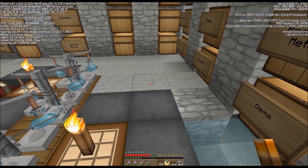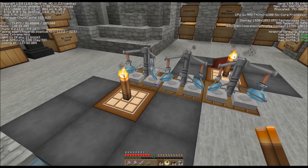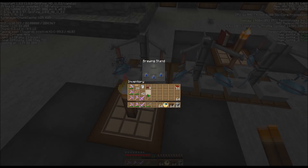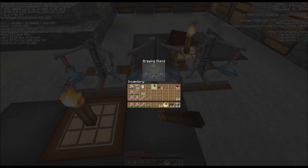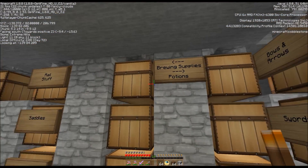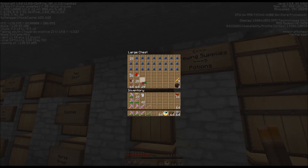Now all I need here to fill up these nine bottles are only three of the fermented spider eyes. I'm going to go ahead and put a spider eye in here, one in here, and one in here. While those are brewing, I'll stick these fermented eyes up here along with the regular spider eyes.